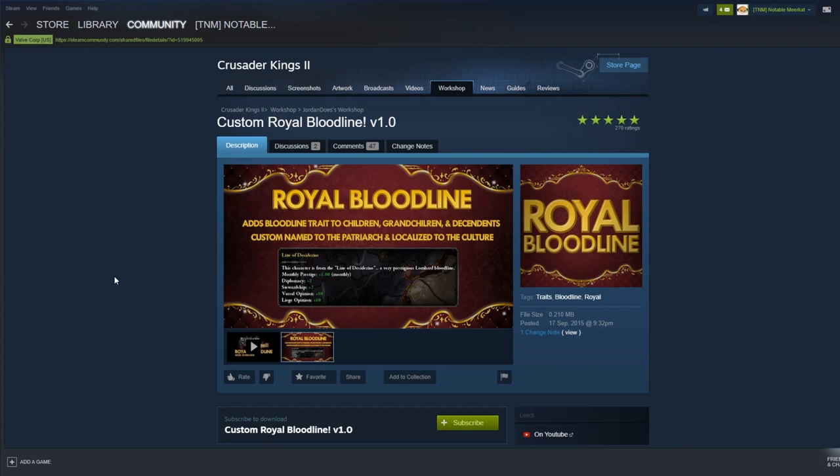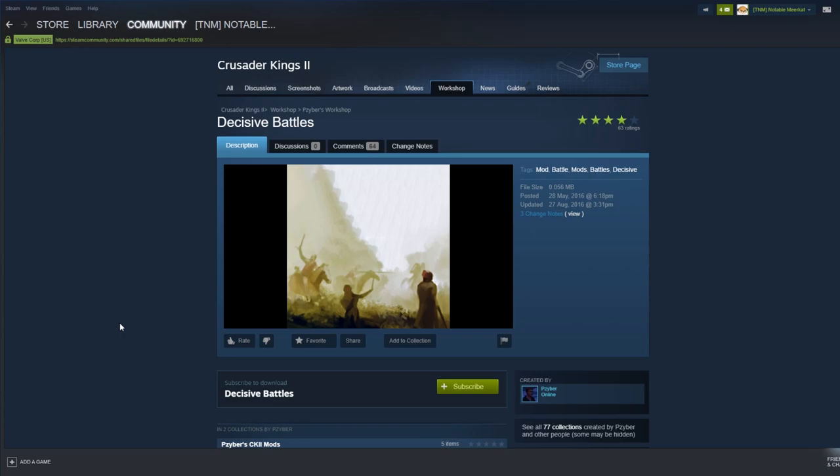Custom Rule Bloodline is an incredible mod and an absolute minefield. It's actually being added to the base game in Holy Fury with a specific interface and different bloodline tracking. Essentially, when you get 4,000 prestige, it allows you to create a bloodline — a trait inherited by descendants that gradually waters down over time. However, it can cause a lot of conflicts, particularly in the Game of Thrones series. I found children born to my character were coming out as bastards every time. Set your dependencies correctly and you should be fine.